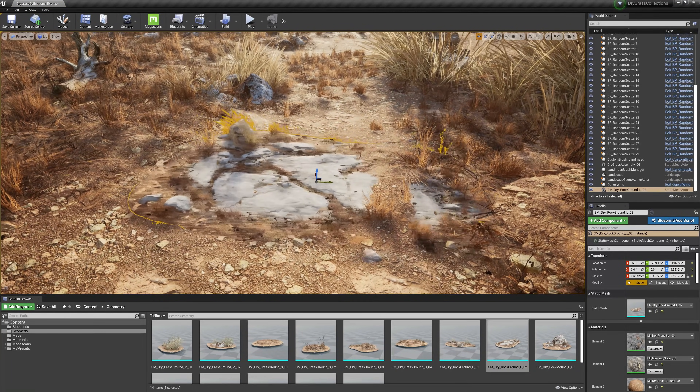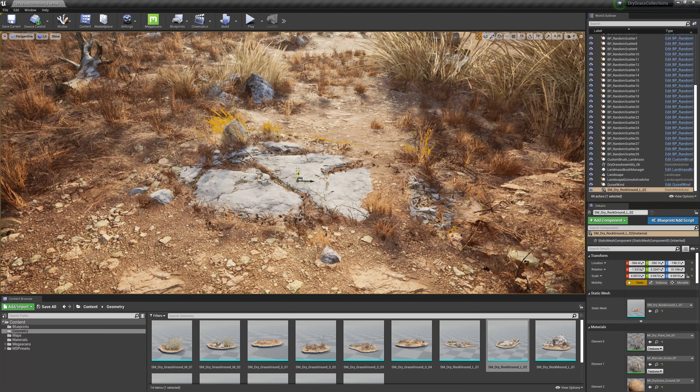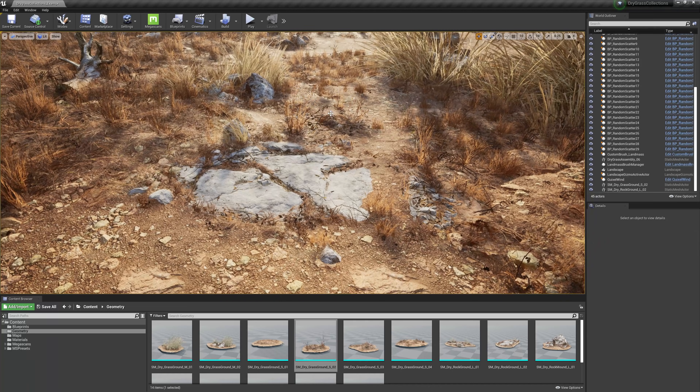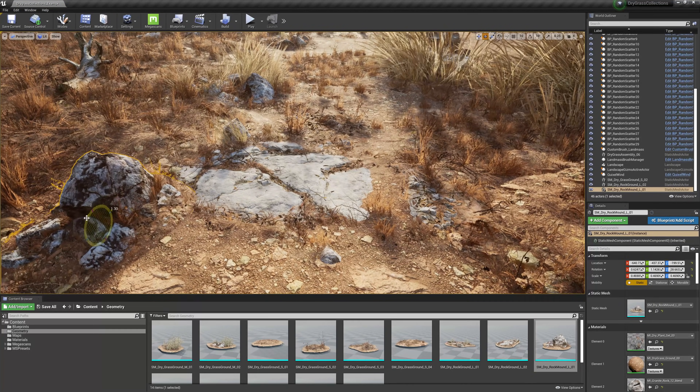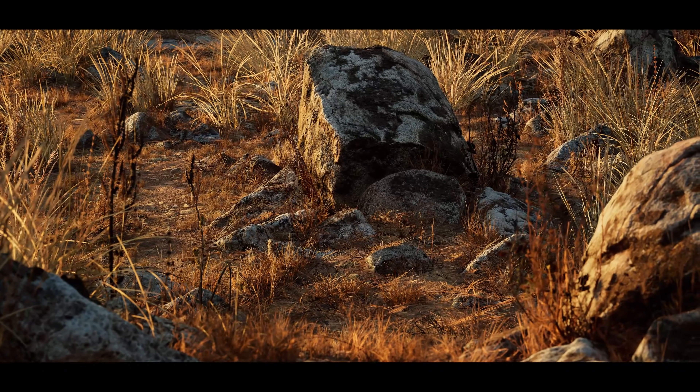The Dry Grass Collection gives you everything you need to create an incredibly realistic, arid terrain. With plenty of detailed meshes to choose from and vegetation set up to use a custom wind blueprint, this pack will have you quickly laying the foundation to a believable, barren landscape.